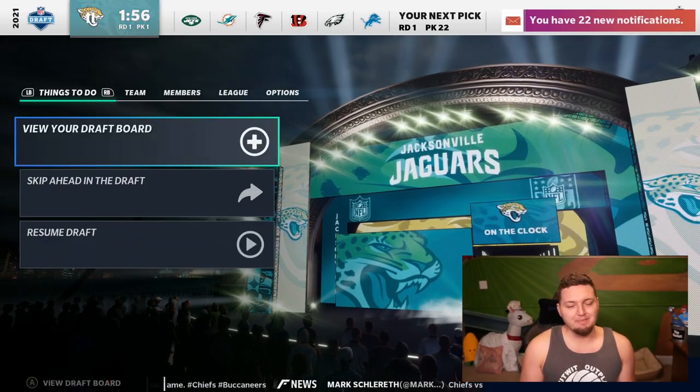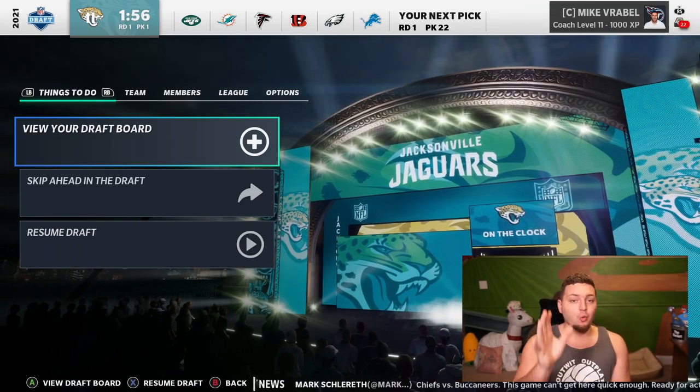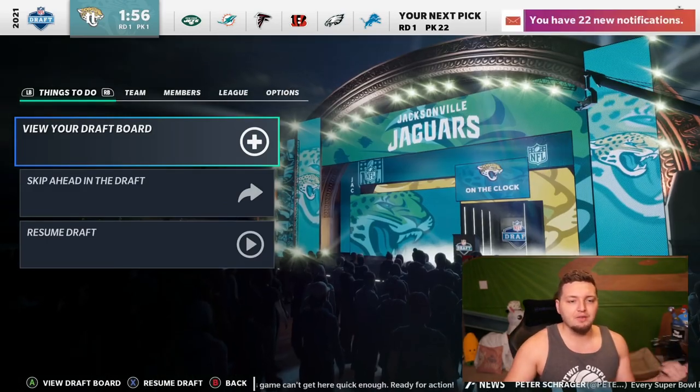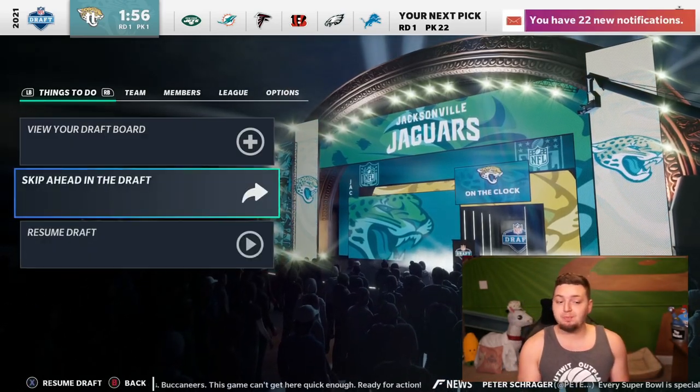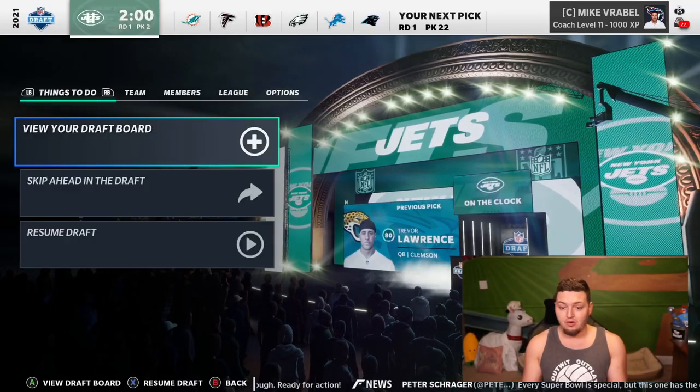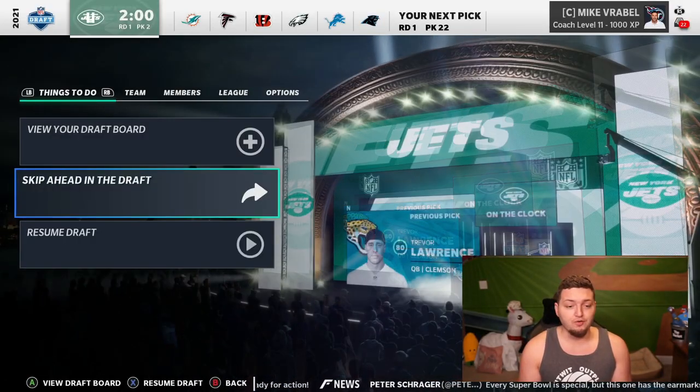Hopefully something crazy happens here. We're going to pause the draft, go one by one in the first round so it's a little bit more dramatic. Once we get out of the first round we'll sim to the end. First pick — fully expecting Trevor Lawrence to be the pick here, and he is, 80 overall. Nothing too crazy so far.